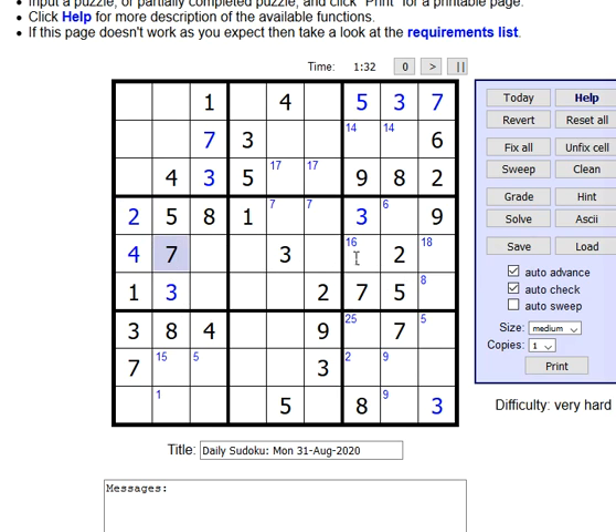Here we have two, we have four. So now this four can only be here or here. And then as I come up onto X-Wings, XY-Wings, or XYZ-Wings, I'll explain those. Here we have six, nine, six, nine. Let's see here.